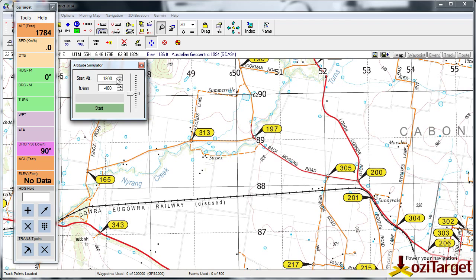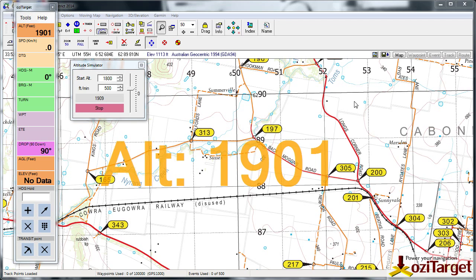With that set up, if I use our altitude simulator, we'll start our climb at 1800 feet. Going back into a climb, once we hit 1900 feet we'll get a visual warning on screen with the altitude in orange, and then every six seconds or so the computer is going to beep at us just to remind us that we're in that altitude range.